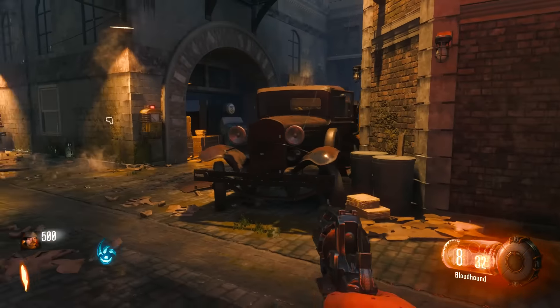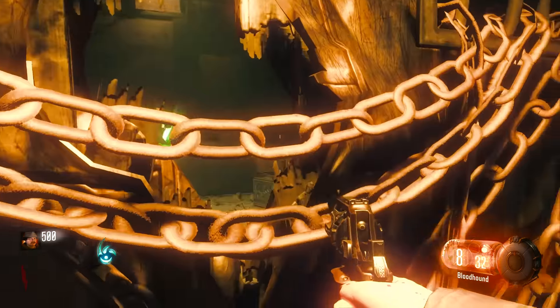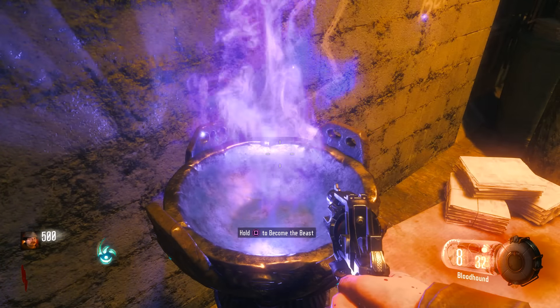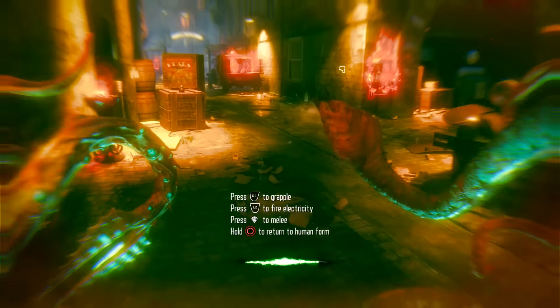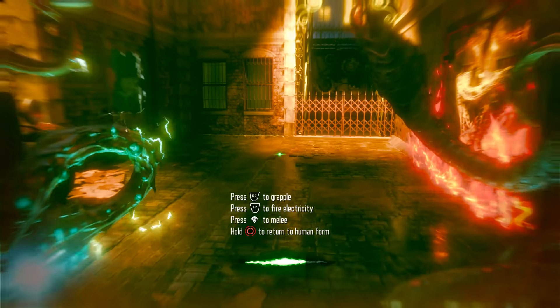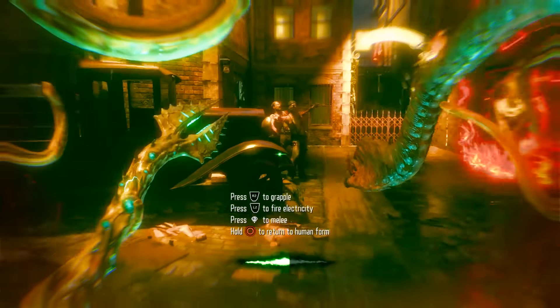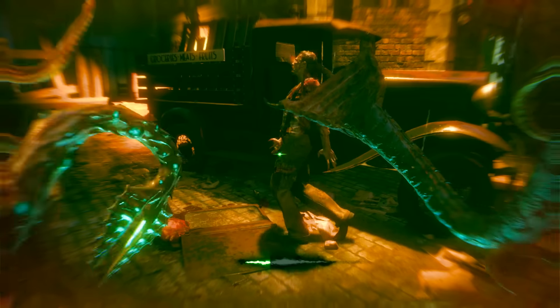A voice says 'You are cursed, you must place your hand upon the stone.' I can't believe we're actually playing this! There's a warning prompt and then 'Hold Square to become the Beast.' Oh my god, I'm a Beast already! Press R2 to grapple, L2 to fire electricity, R3 to melee. Why would I want to return? This is just like Mob of the Dead — this is freaking cool!